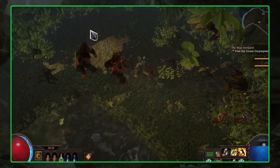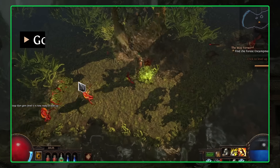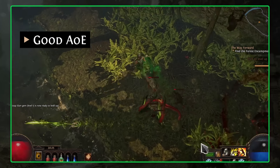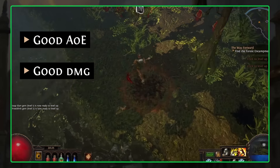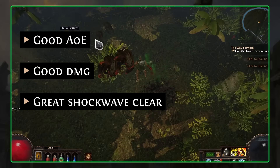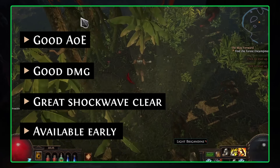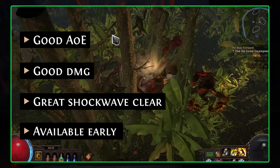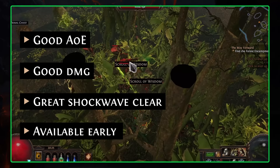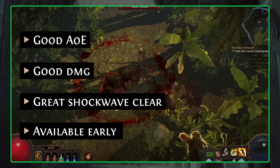Another interesting question: what skill are we going to level with? I think right now the best leveling skill would be Thunder, because Thunder can provide pretty decent AoE and very decent damage too. It's also going to hit enemies with both the main wave and little shock waves, which will help at least a little with clear. Thunder is available from level 12, so you will be able to start using it very early. I recommend finishing the campaign with Thunder because it's going to feel very good.